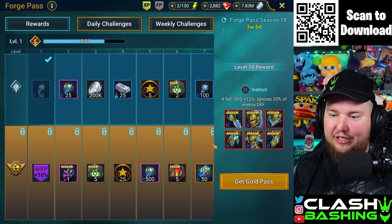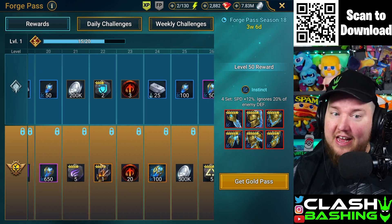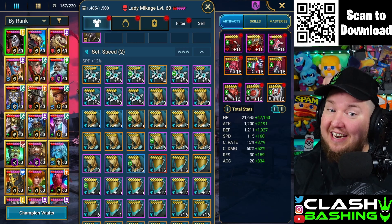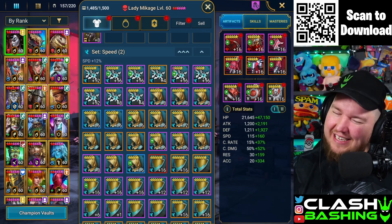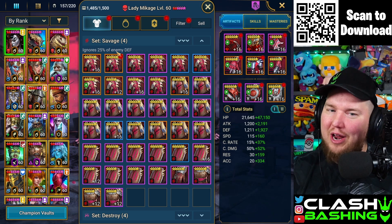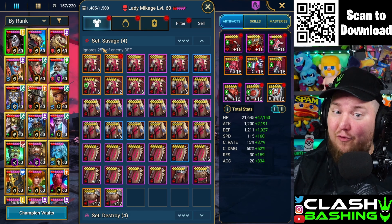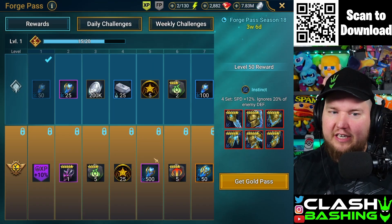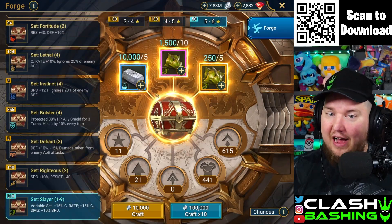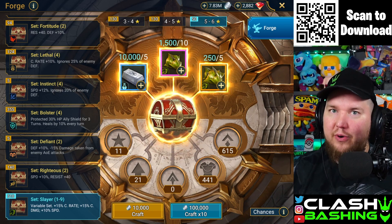If you're able to get the Gold Pass, you can get these extra materials and it's going to be worth it. This set is going to boost a lot of champions. It's essentially a speed set — four-piece compared to the two-piece — with a slightly weaker Savage effect. It's 20% compared to 25%, but the speed makes up for it. And you get all these materials to craft at the Forge. I still have tons of Slayer I can forge, so you're able to create a lot.